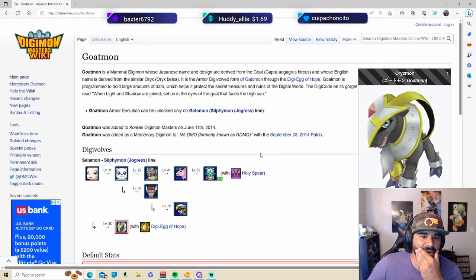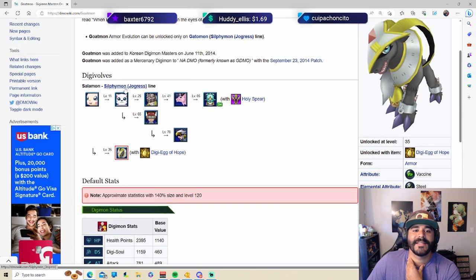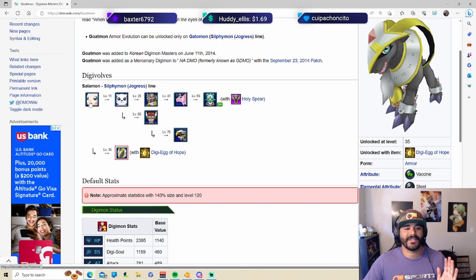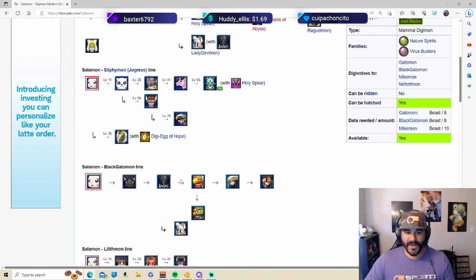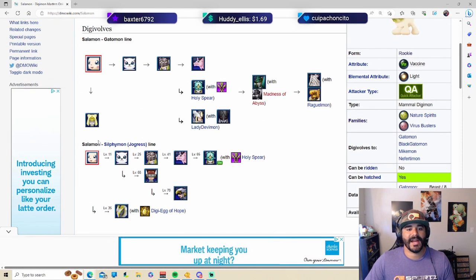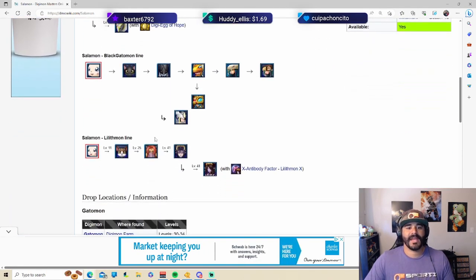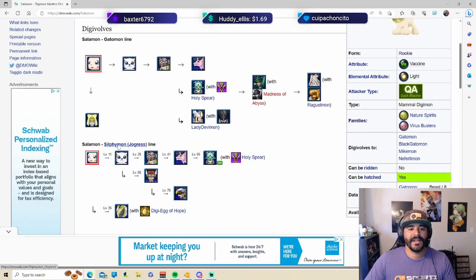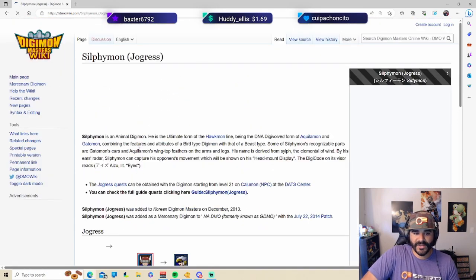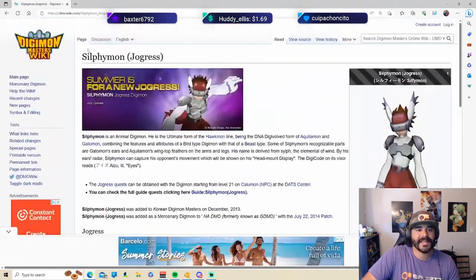Let's take a look at the wiki real quick so I can explain what's going on. Goatmon is going to be a digivolution from the Salomon/Sylphiemon line. You have to be very careful — it's not just any Salomon. As you can see in the wiki, there are multiple ones: the Black Gato line, the Sylphiemon line, the normal Gatoemon line, the Lilithmon line. The one you want is the one with the Sylphiemon Jogress.